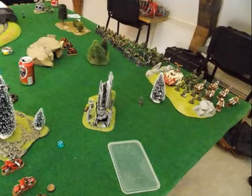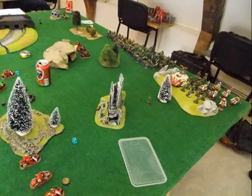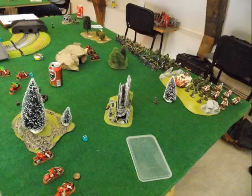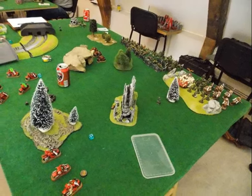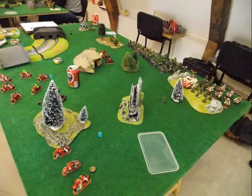At the beginning, he was very afraid of my template weapons, which is why he put his bike detachment on the table. The Chapter Master has a storm shield and power fist, there are two bikes with storm shields, and one guy with a power axe.